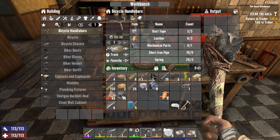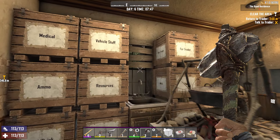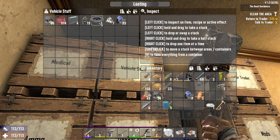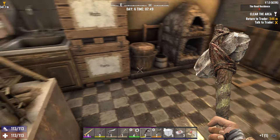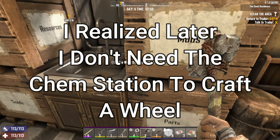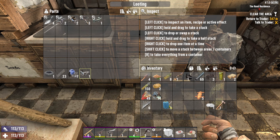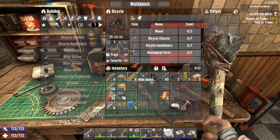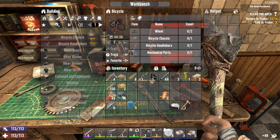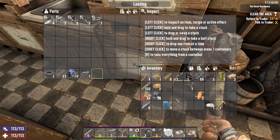For the bicycle itself we'll need the chassis, the handlebars, the mechanical parts, and two wheels. Let's see if we have two wheels — we have freaking one wheel. Are you kidding me? I need the chem station in order to craft a wheel. So we got the handlebars done, we just need to craft the bicycle itself and we need another wheel. We need to go out and get a wheel.